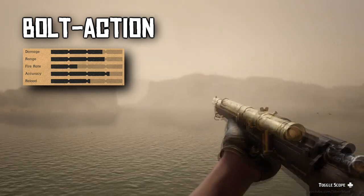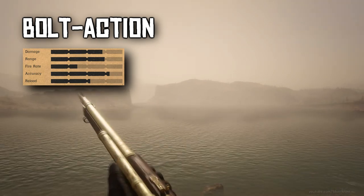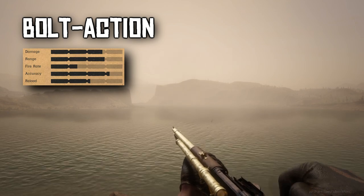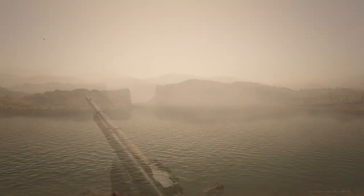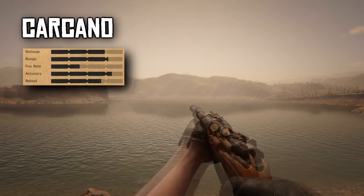If we're talking about the sniper rifles, the Rolling Block enjoys a little more damage whilst the Carcano has a higher rate of fire. Both are great, so it will come down to your preference. Both are extremely good. Just look at all the metal on that Rolling Block — that's a whole lot of silver you can be slinging around.